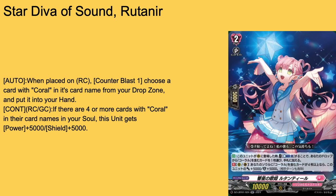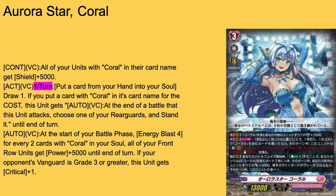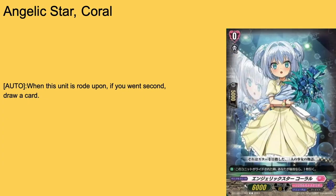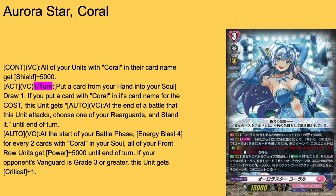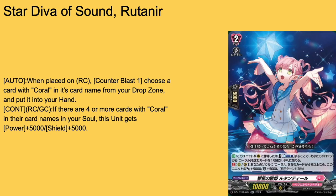Then we have Star Diva of Sound — grade 2, 10k base. Auto rearguard when it comes to your cards: once called from your drop, don't add it to hand. It continues to rearguard on guard circle. If your soul has 4 or more cards with Coral in their card names, plus 5k shield and 5,000 power — so 15k shield and 15k base, which is nice. It can also recycle Coral. That was really helpful the one time I got to use it, because every other time these guys refuse to leave the deck. 4-of; nice card to recycle.